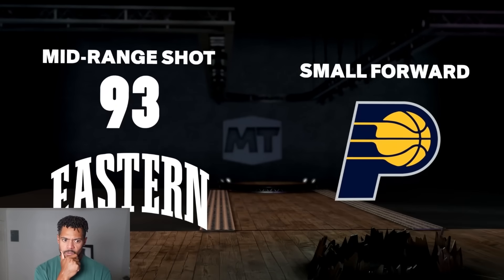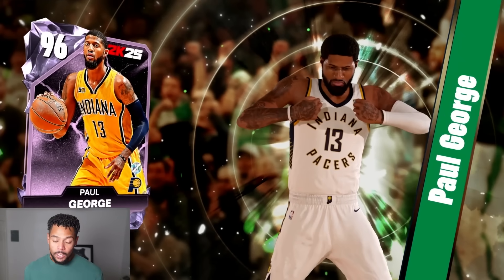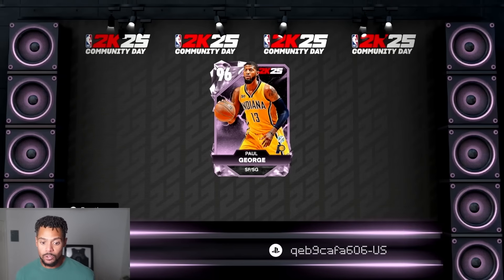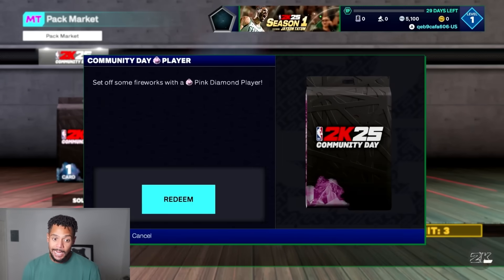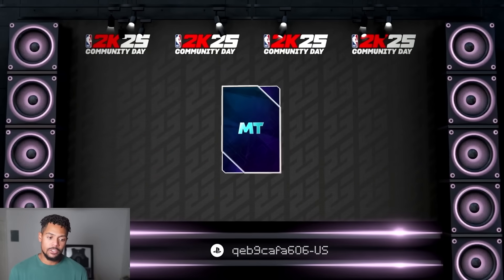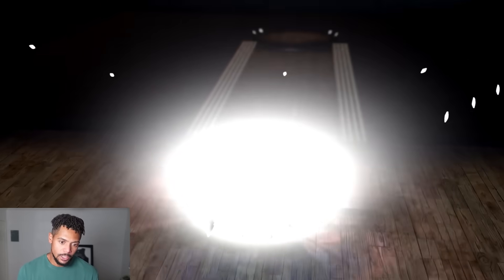93 mid-range, small four, Paul George. Listen — Paul George does not have his snatch back. I don't know if it was just this card or if he just doesn't have it at all. If you've used Paul George in past years you know what I'm talking about — you run down the right side, do that cheesy snatch back, pull up super smooth. He doesn't have it. I tried every button combination I could. Very big disappointment because I love Paul George cards. I didn't like his shot anyway, so I didn't end up using him too much. He's super athletic and quick, but it depends on your play style.